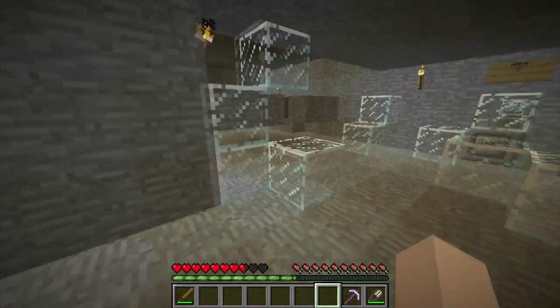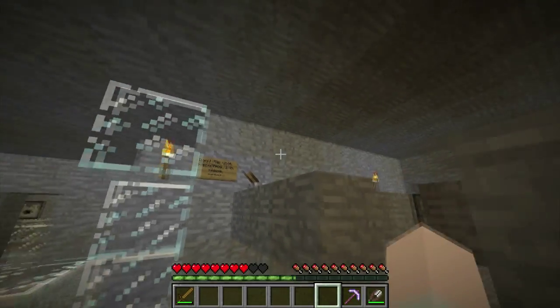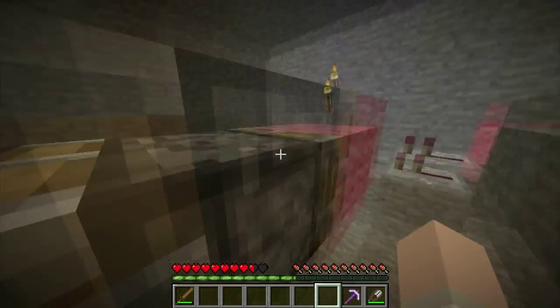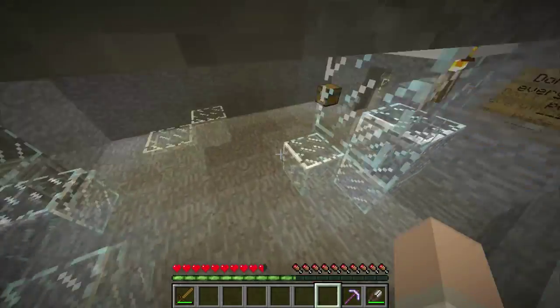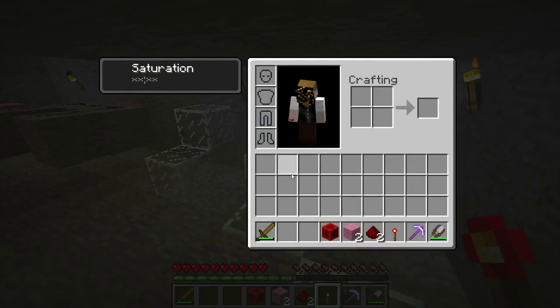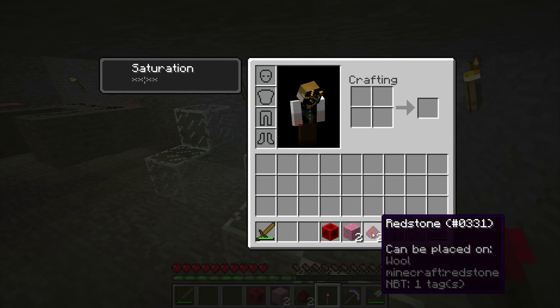Area 7. Don't flip until everything is in place. I should probably get the stuff from the chest again — I learned that the hard way last time. Okay, so this stuff could be placed on stone, wool or piston, and wool.